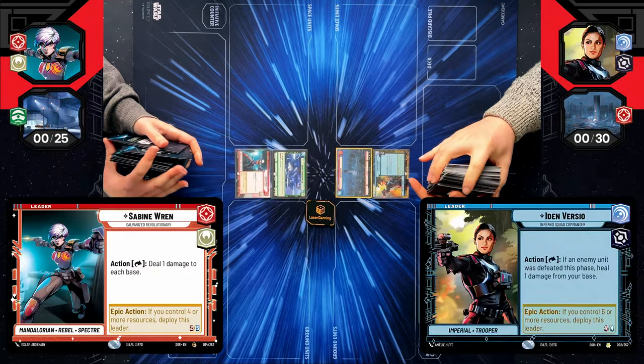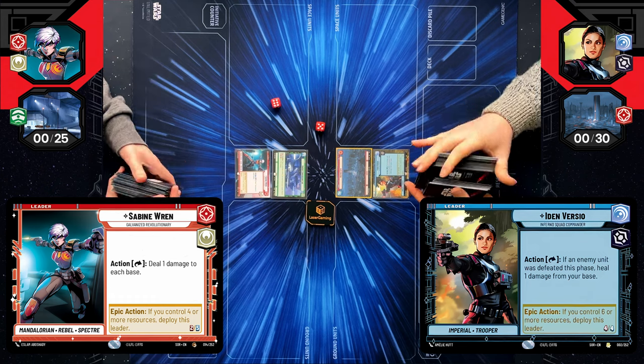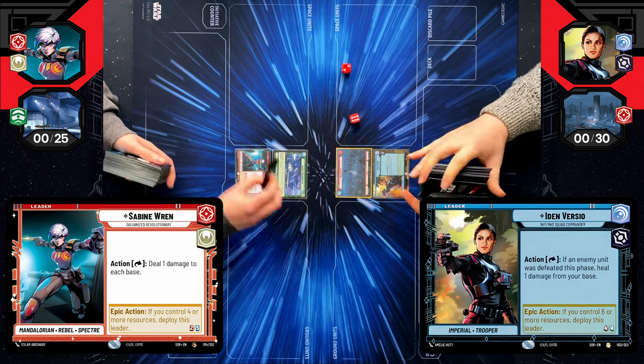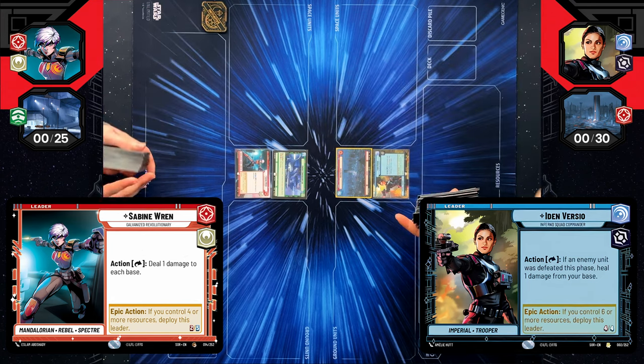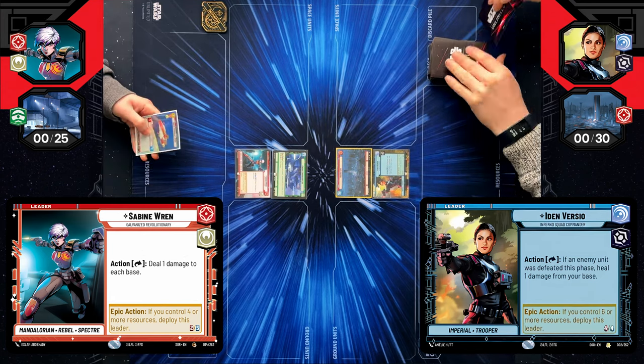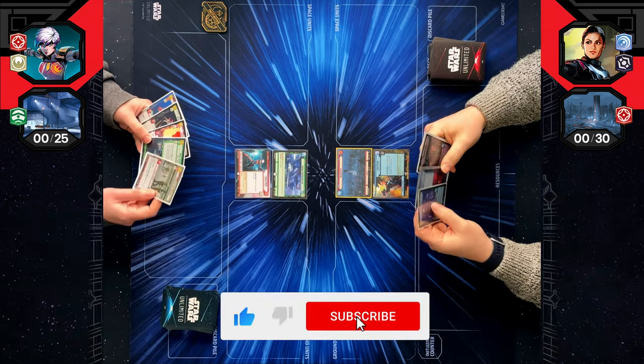Hello and welcome to another Lazergaming Star Wars Unlimited gameplay video. I'm playing Agro Sabine on the Energy Conversion Lab base, giving me access to command, while Tom is playing Iden on Kestro City for aggression. If you'd like to see more Star Wars Unlimited gameplay from us, please support us with a like, comment and subscribe. Let's go!